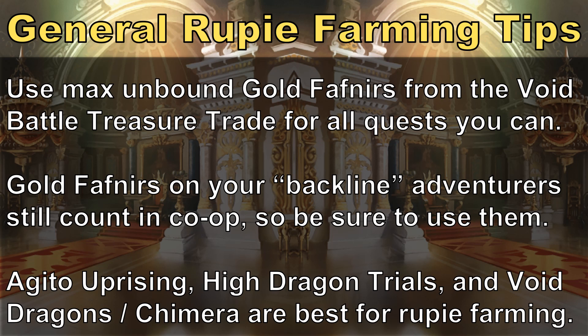Now let's get into the weeds on how to earn 5 million a day. This is a rough number — you can get more or less depending on what you put in. 3 of the 5 million is from spending stamina, so solo play, and 2 million is from using gather wings for co-op play.